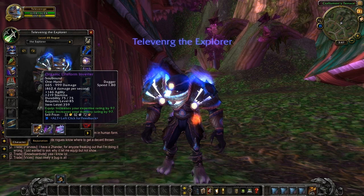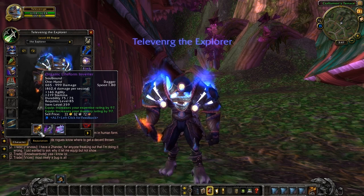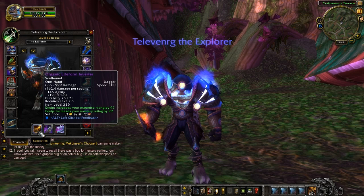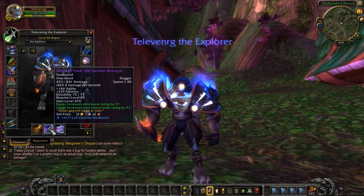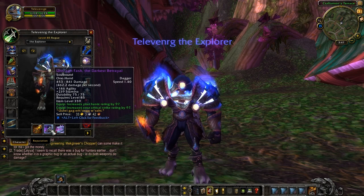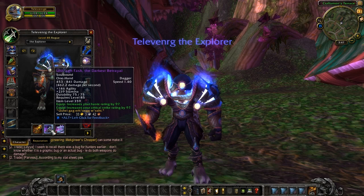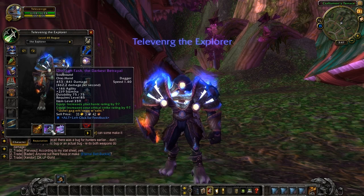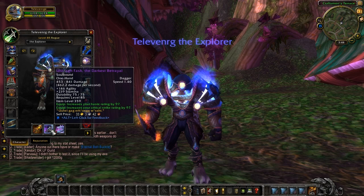Okay, weapons — some of the weapons you're going to be expected to use. The Organic Lifeform Inverter right here: a dagger with 665 to 999 damage, 462.4 DPS, 1.8 speed. 146 agility and 219 stamina. Expertise and mastery both up by 97. And your offhand is the Ungargfash — The Darkest Betrayal. That's probably not how you say it; sounds a bit chthonic. 453 to 841 damage, a 1.4 speed dagger with 462 DPS. 146 agility and 219 stamina. Plus we've got 97 haste and 97 crit.